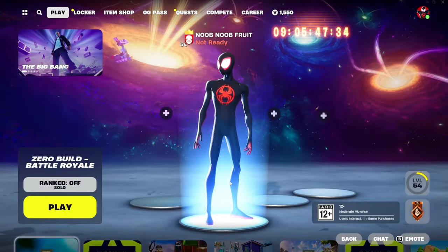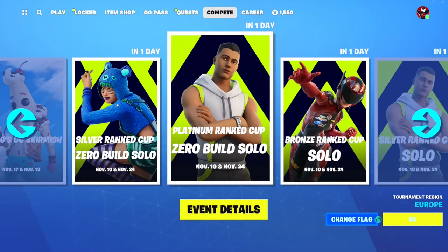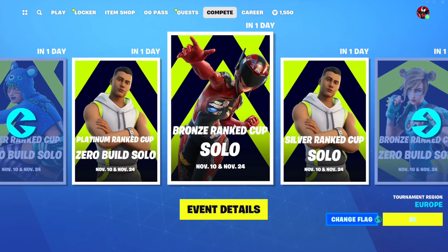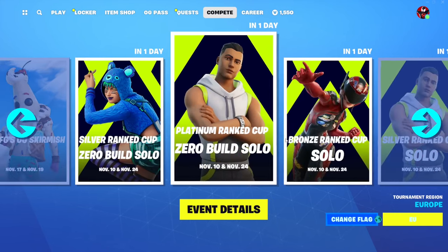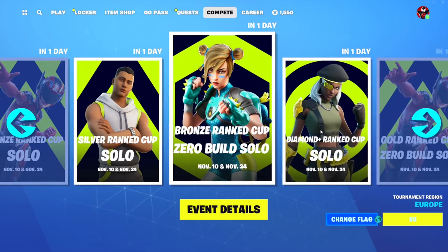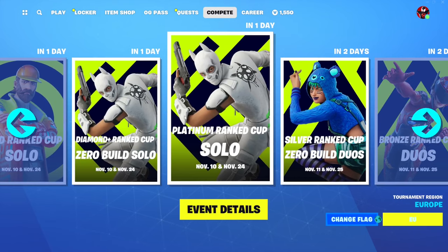Let's go into Fortnite right now. Here we are — today is November 23rd. We'll go to the compete tab and as you can see it says 'in one day,' but it's supposed to be today. These are the cups: it says 'ranked cup' and they're divided into build and zero build, and between divisions — silver, plat, bronze, gold, diamond plus, and so on.